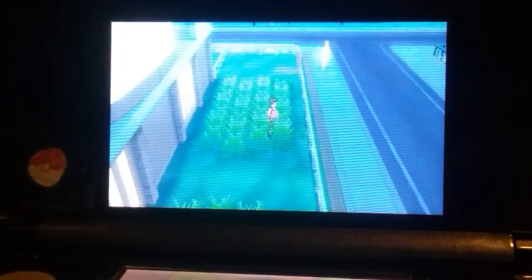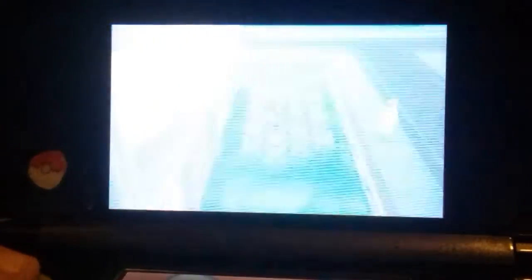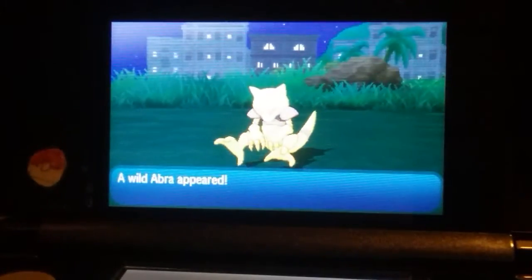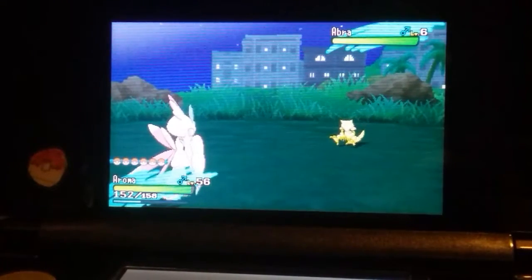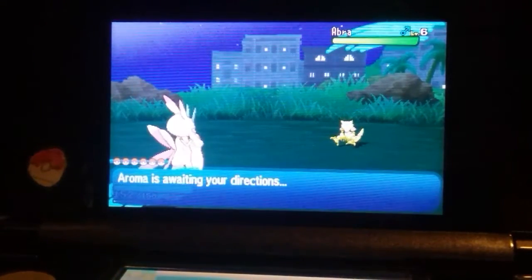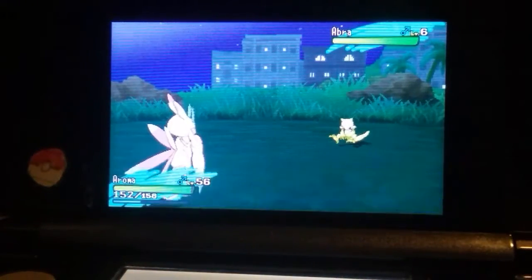We're going in for a random encounter. The first Pokemon is an Abra — this is why you need Taunt, so it won't teleport. Unfortunately I don't have a Pokemon with Taunt, so we're just gonna have to run away and try again.